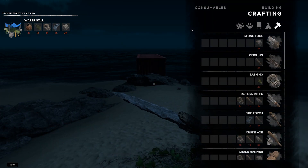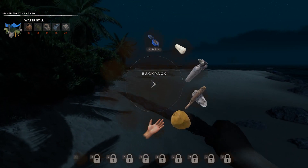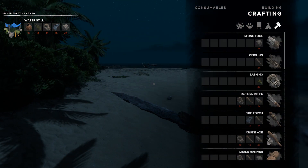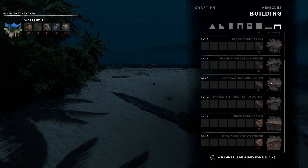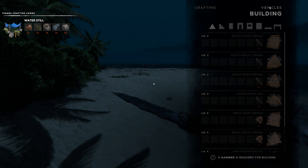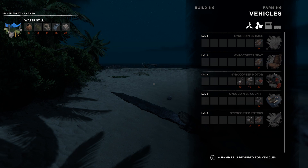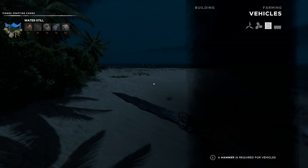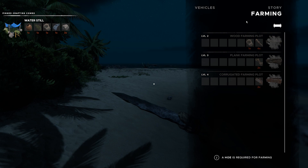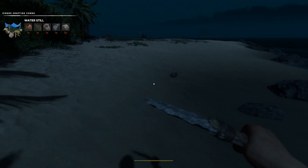Apparently I was missing the fact that there are a bunch of other tabs right here — consumables, boom, there it is! There's a lot more tabs here: building — oh wow — vehicles, raft floors, farming, farming. The story — don't need that.